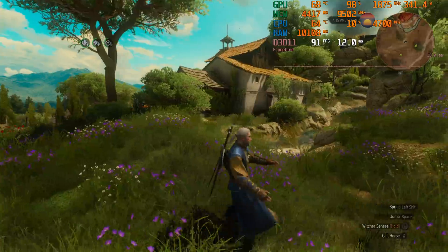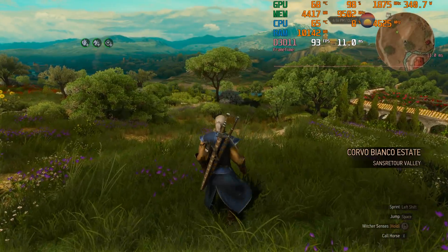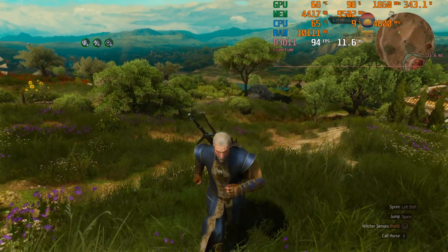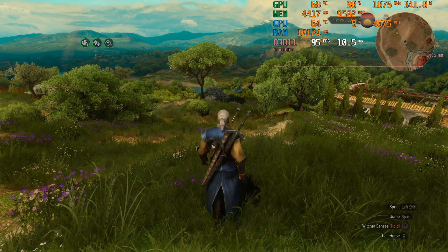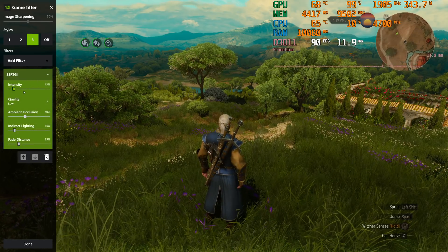I haven't really played with this long enough to tell you how well other light sources in the game play with it, so there's still more testing to do. But what I do want to show you before showing you the list of supported games is what the sliders do. What can we adjust?